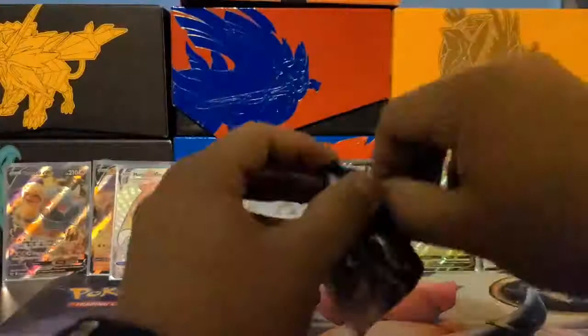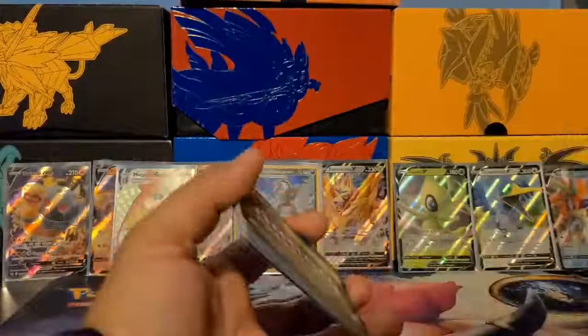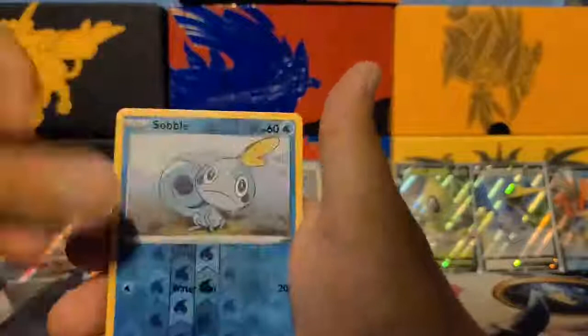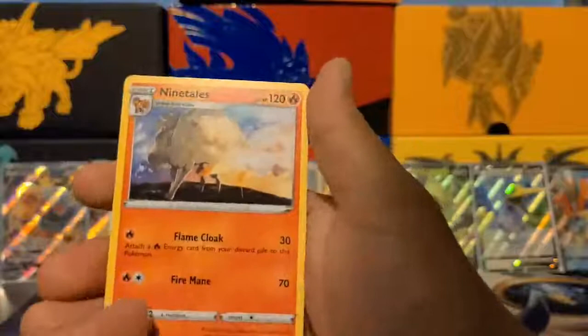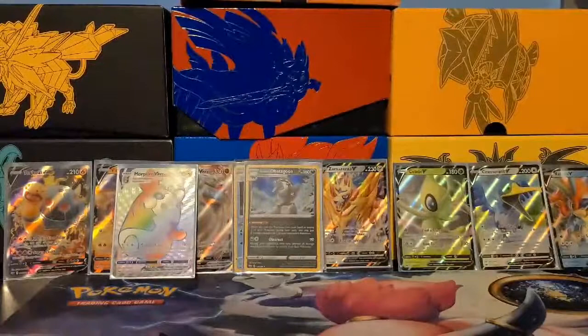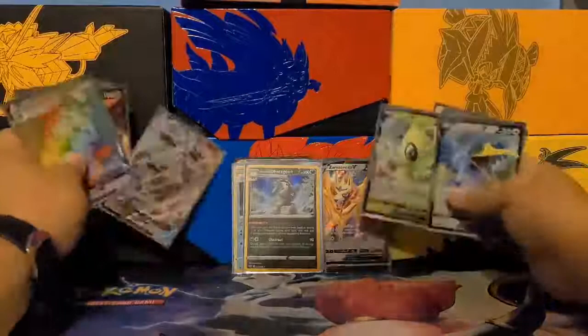The video split into two — still have to figure out my camera settings. One last pack: Munchlax, Vulpix, Linoone, Roselia, Chewtle, Drizzle, Evolution Incense, Salazzle, Sobble, and Ninetales — that's pretty cool because you can get two energy for 70 damage. So all energy cards go on this side, code cards go to this side — now let's review all the cards.